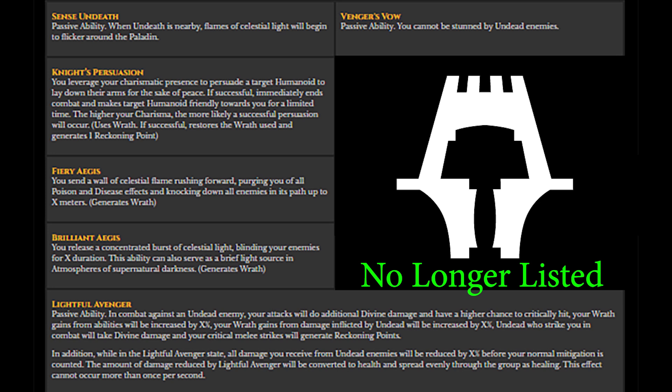First is Sense Undeath — the Paladin would glow when undeath is nearby, a passive ability and cool class fantasy I really hope makes a return. Avenger's Vow, which made you immune to stuns from undead enemies as a passive, is also missing. Next is Knight Persuasion, which allowed you to convince a humanoid enemy to lay down their weapons, remove them from combat, and even make them friendly to you — an interesting CC mechanic that's very different and one I'd like to see back.